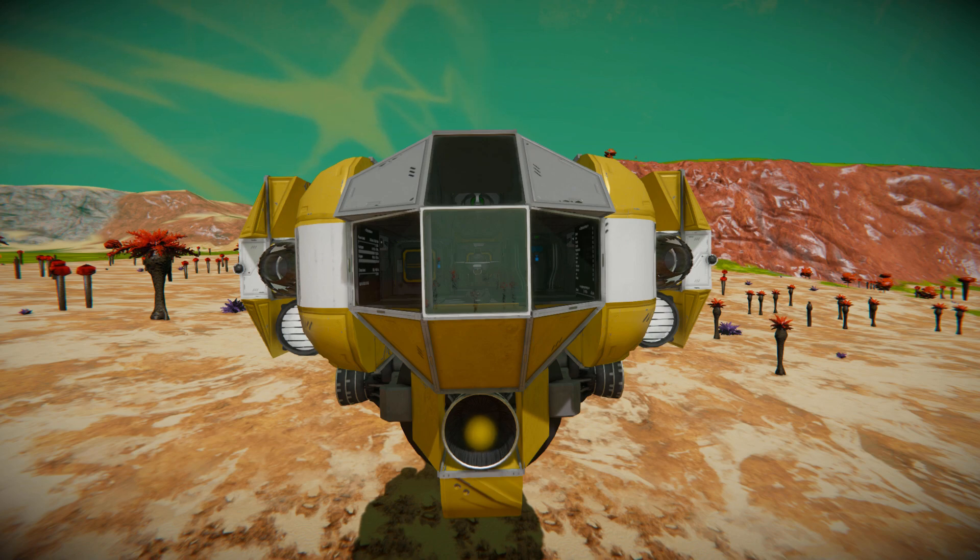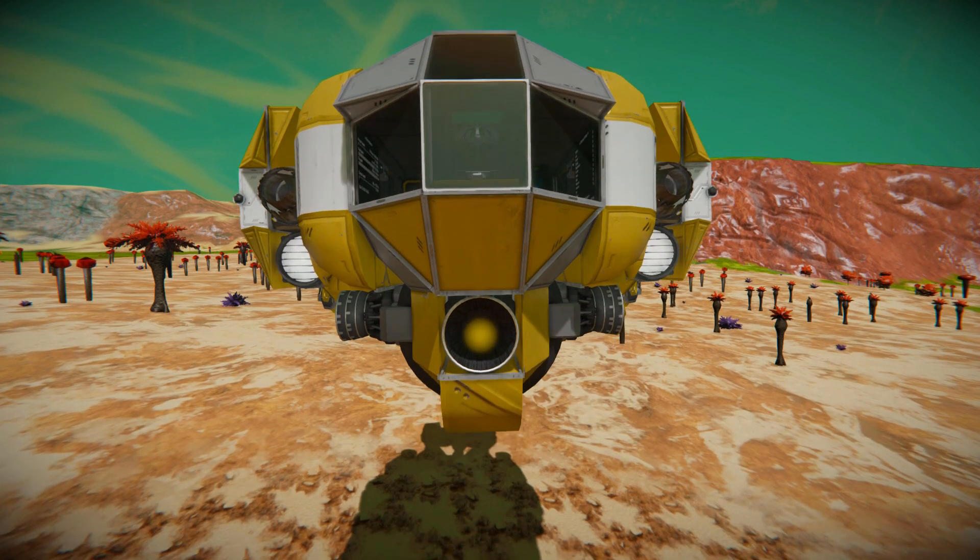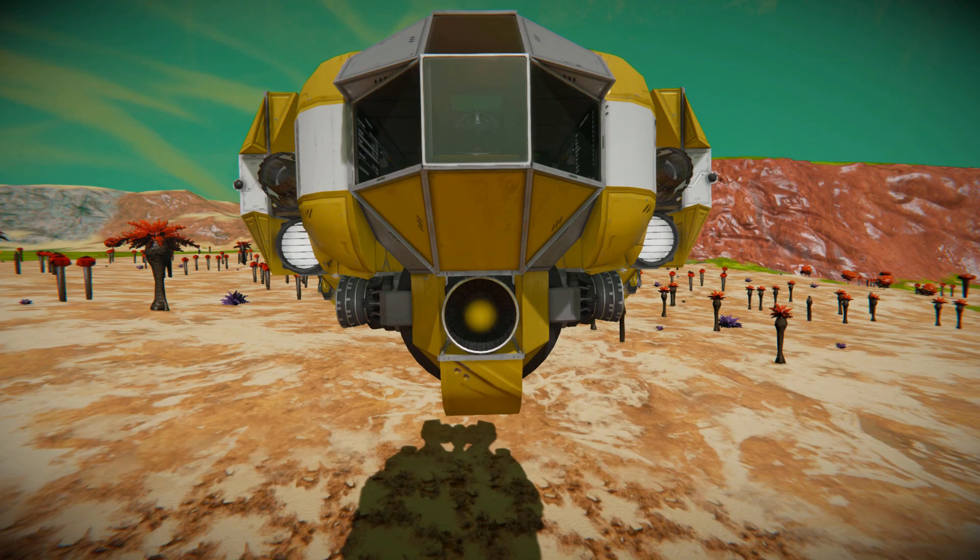Surrounding that we've got some lovely yellow and white blocks that come down onto some hydrogen thrusters. Hydrogen thrusters are one of two thrusters that appear on this ship. On the left and right hand side we do have some atmospherics.